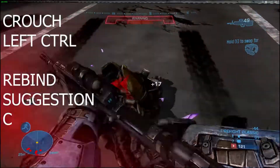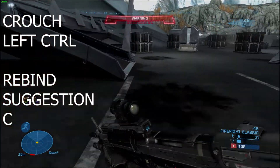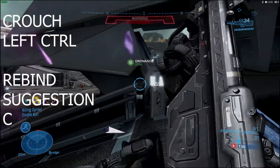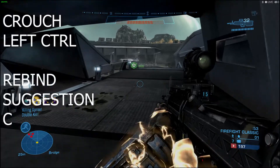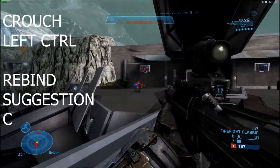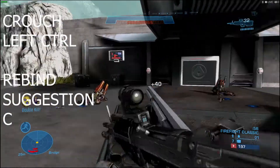My key recommendation is to switch it to C. The reason for C is that C is where your thumb is — it's just directly above the spacebar, and you're only needing spacebar if you're going to jump over something, which is not very often in PvP, firefight, any of those things. So I would remap this key to C.